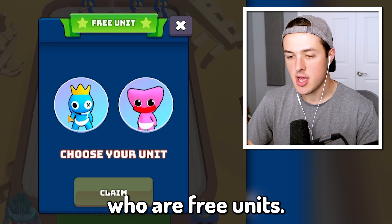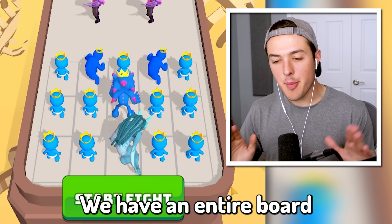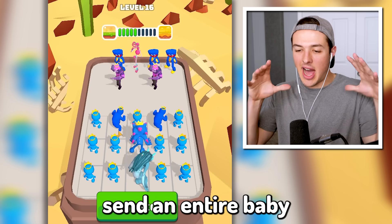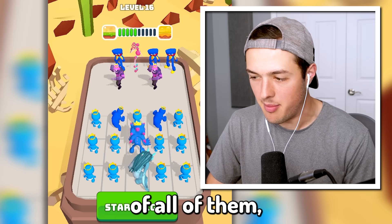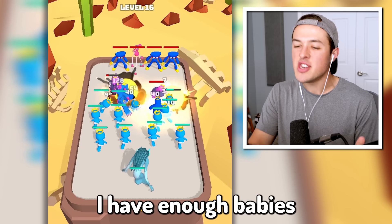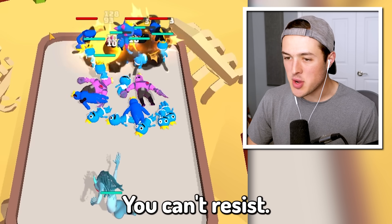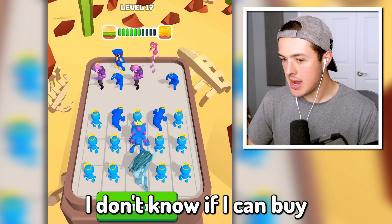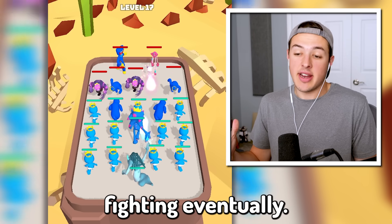We have an entire board of blue babies. I wish I could just send an entire baby army at them. I don't think I can unevolve them, which is fine. I have enough babies going into combat here — we have the numbers to win this. Join the cause or die. I don't know if I can buy anything else, but I'm just gonna keep fighting.